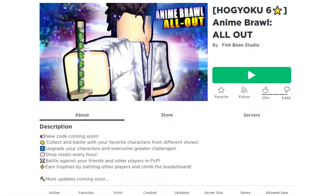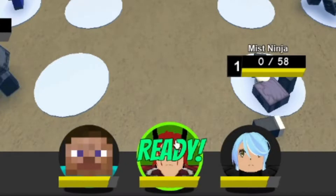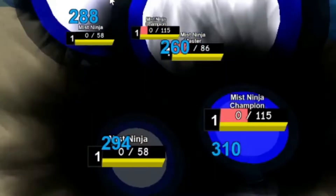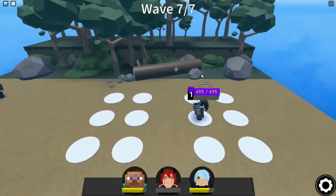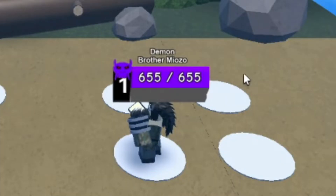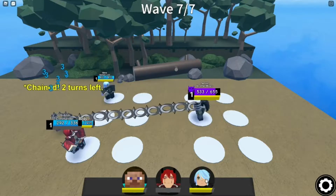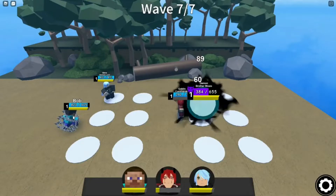Number 10: Anime Brawl All Out. It's a tactical battle game where you have to strategically place your heroes on the board to beat waves of enemies. You will need to gain levels for your heroes and make them stronger in order to finish content of a higher level — this is a prerequisite for higher-level content completion. You can also test the abilities of other players by engaging them in player vs player combat, although this requires that you have a sizable team.